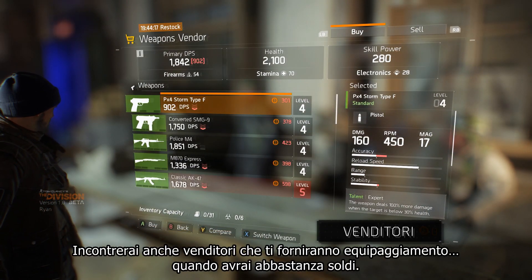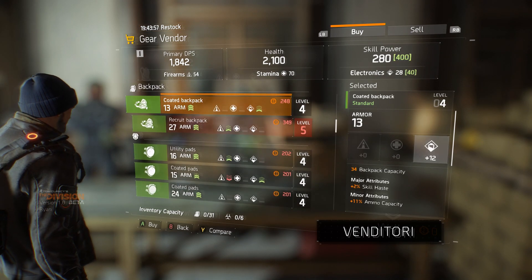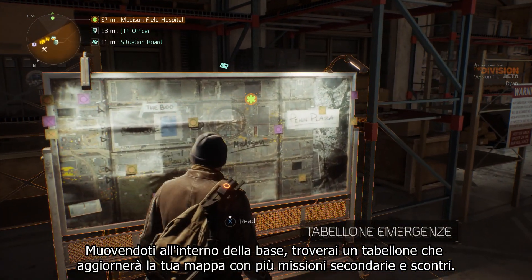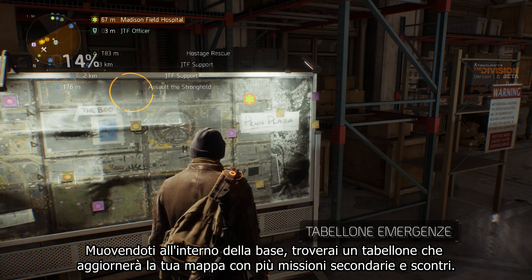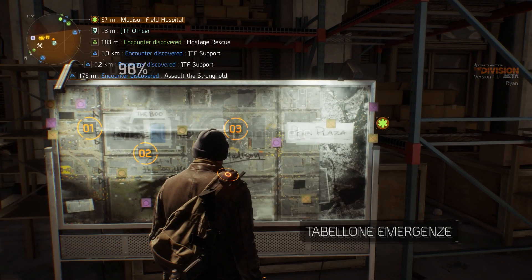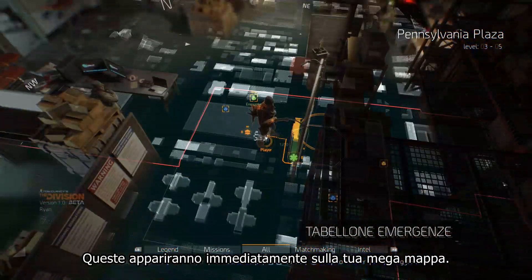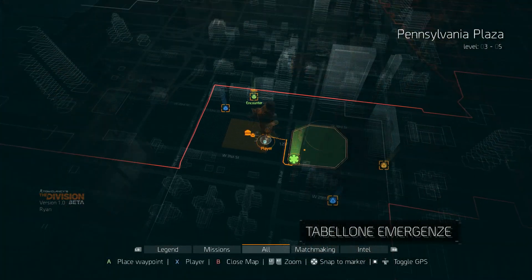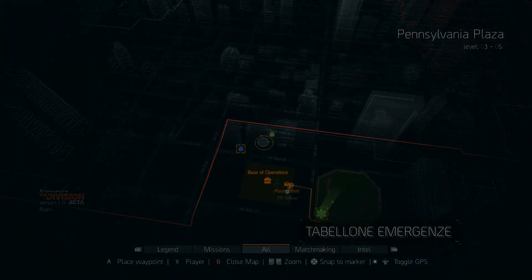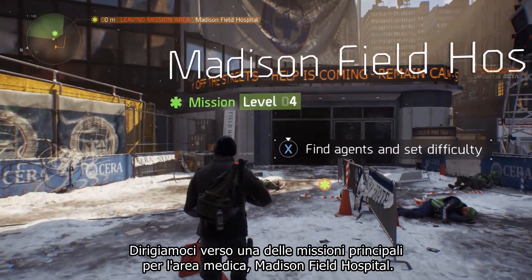You'll also meet vendors who'll sell you gear once you have enough money. Moving through the base, you will find a board that will update your map with more side missions and encounters. You'll find another one of those boards in the hub, and these will immediately appear on your mega map. Let's head towards one of the main missions for the medical wing — Madison Field Hospital.